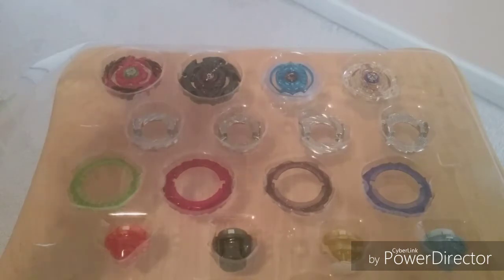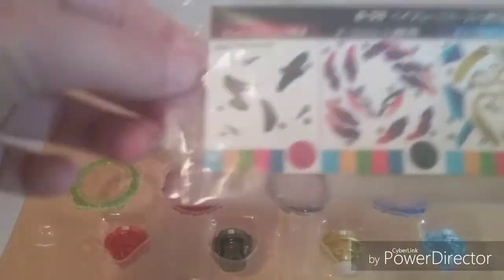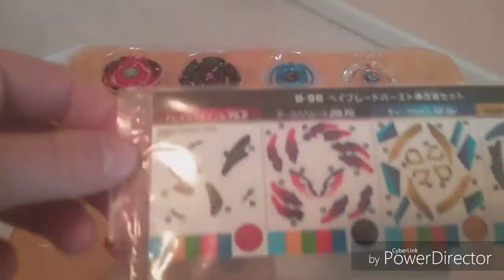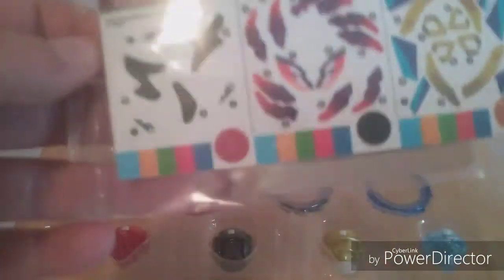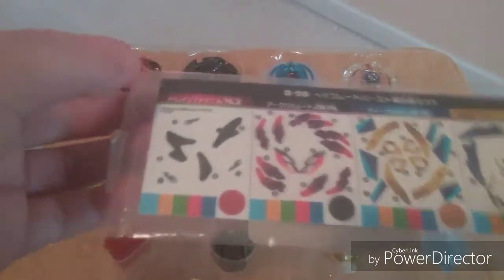Now we have everything out of the packaging. We have all the stickers here — Dream Fafnir's, Ark Bahamut's, Deep Chaos's, Tempest Wyvern's. I personally do not like to put on stickers, but I'm going to put them on because it obviously makes the bays look cooler.